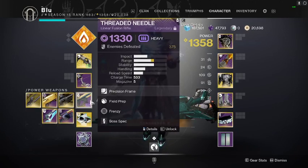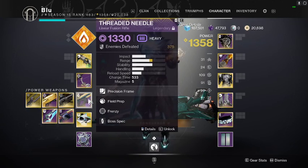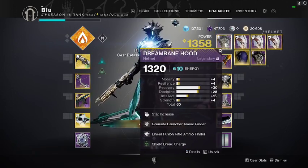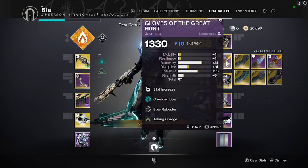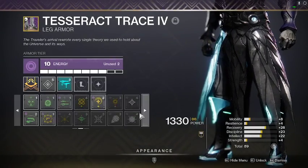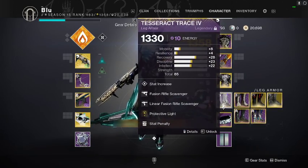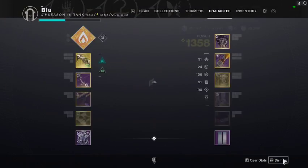We're all using linear fusion rifles mainly for DPS — particle deconstruction is super strong. I have Well of Radiance for general ad clear and health. My mods are Shield Break Charge — so when I break an arc shield with my bow I get Charged with Light — Taking Charge for when I pick up motes, and Protective Light, which is the most important mod in the game. All of those help me get Protective Light, which gives extremely reduced damage when you're at one shot.